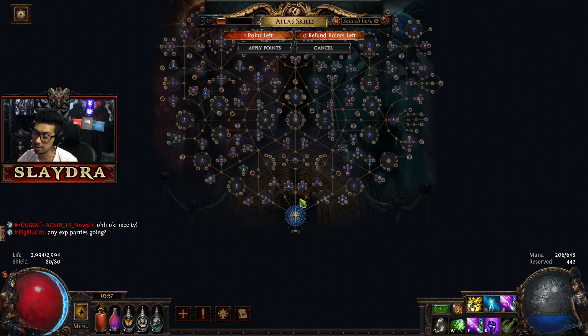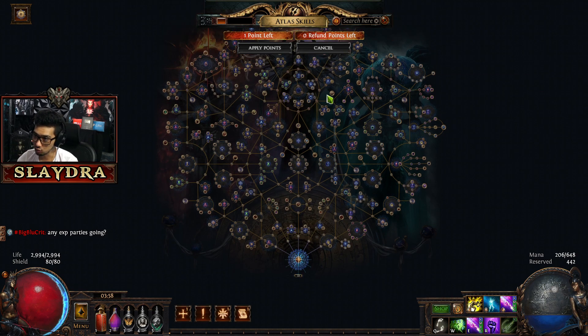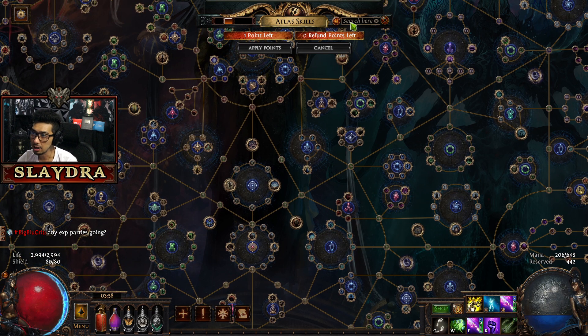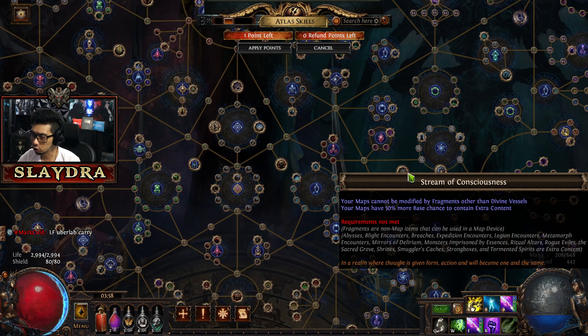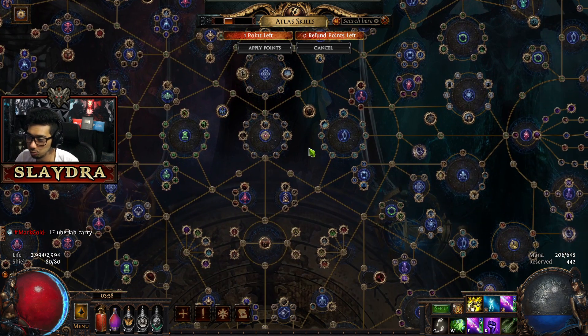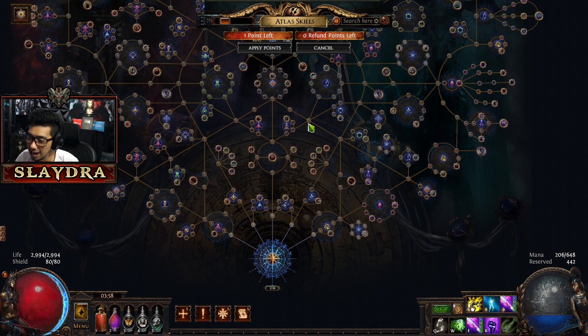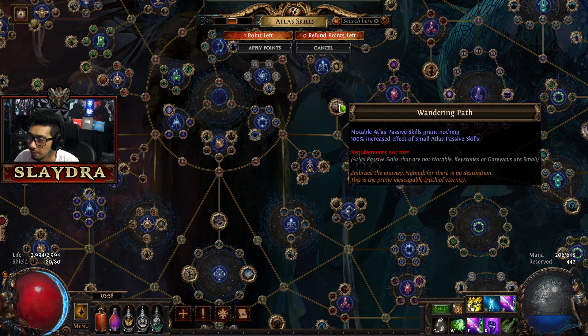Once we complete the map and defeat the boss, we're going to get an Atlas point. My strategy: there are a few nodes I really like getting. Stream of Consciousness is pretty good so I like to rush grabbing that. I also think shrines are excellent. This is basically a whole other skill tree — I know it seems overwhelming but it's really not that scary. What you want to go for is Wandering Path.